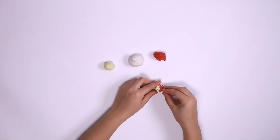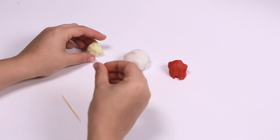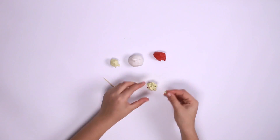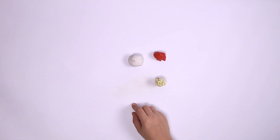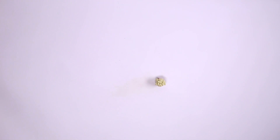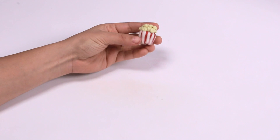We can do something in the middle of our head, and we can do something in the last one. We can do something big and put it here. Here we go. This is how we finished our head, the shape of the head. We're waiting for you to do something like this head.